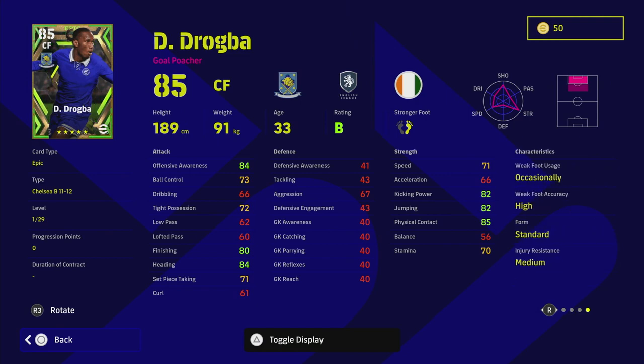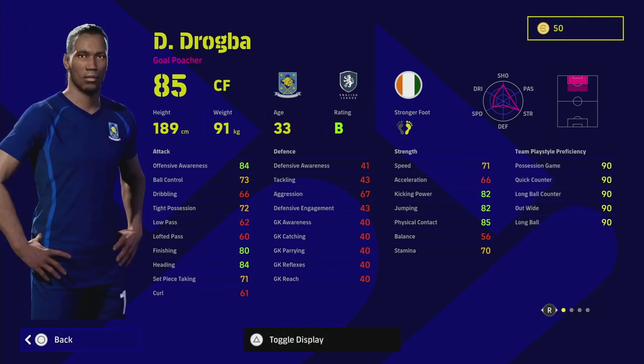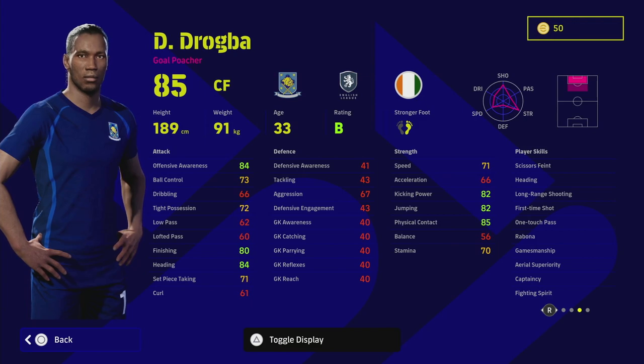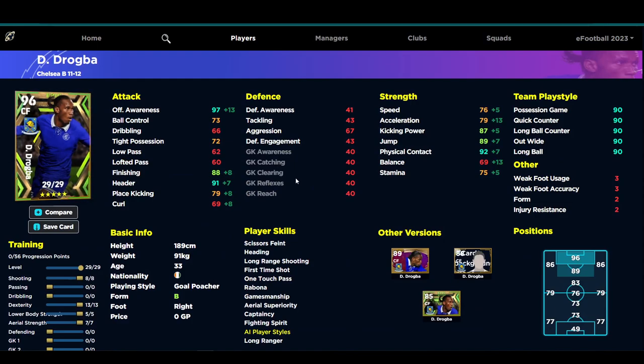A lot of people kind of sleep on Drogba because he's not fast and his balance is weak, but I think you're probably using him wrong if you're struggling with that. His jumping, physical contact, finishing, heading, and offensive awareness are really high. He has a B rating as a legend card and has skills like long range heading, long range shooting, first time shot, one touch pass, aerial superiority, and fighting spirit — but he does have standard form, so keep that in mind when looking to train him up.